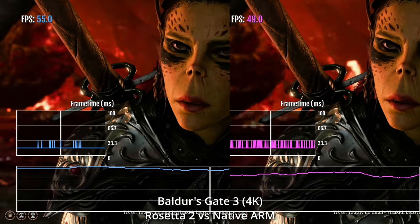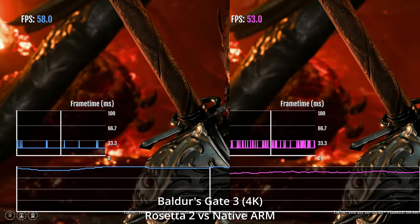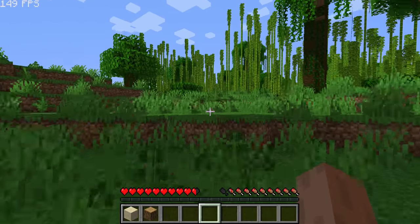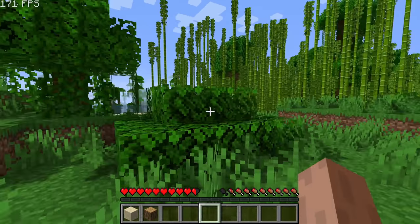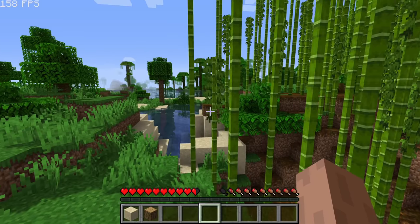And all this really proves is that Rosetta 2 is a very impressive technology, which allows Intel versions of games to run fantastically on the M1 Apple Silicon Mac. This also shows that not every game is going to see the huge benefits of performance increase that Minecraft will get. And it really depends on how developers take advantage of the power of the M1 Apple Silicon chip.